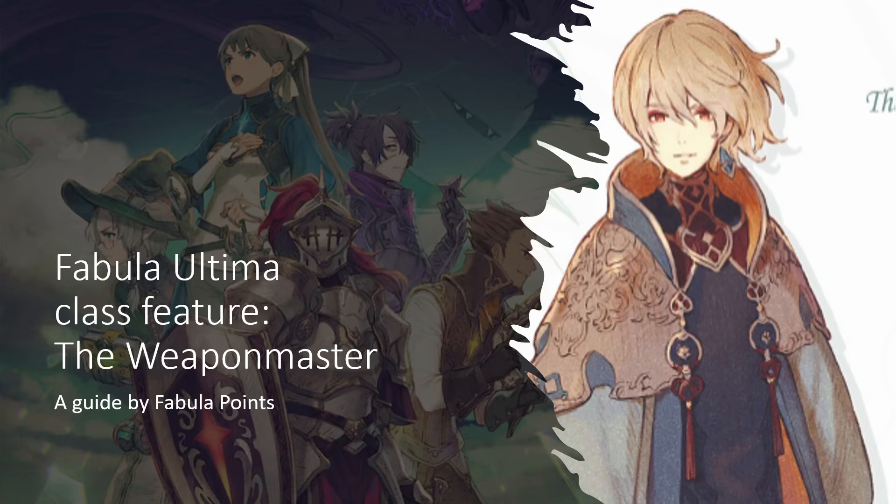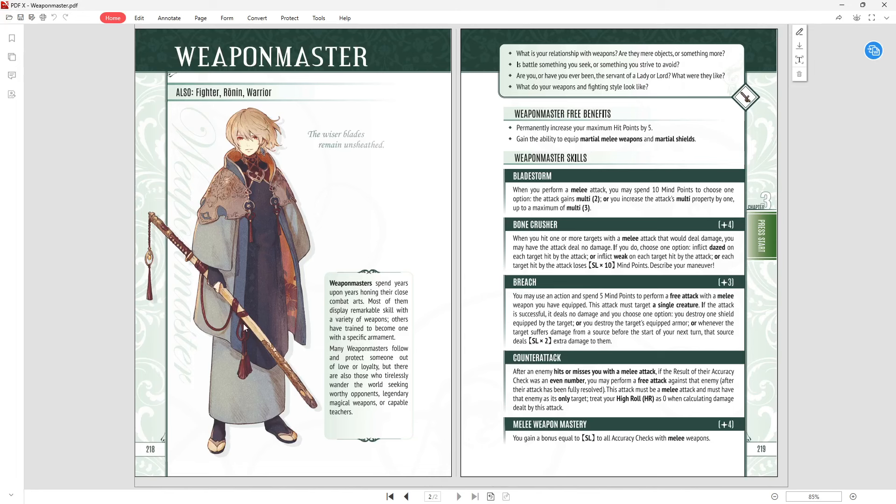Hello and welcome to another Fabulous Ultimate class feature. This is the Weapon Master, which is the last class in the core rulebook. So we finally made it everyone, which is exciting. This is a guide by Fabulous Points. Jumping straight in.